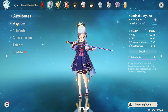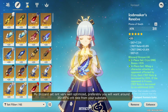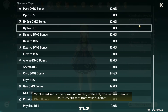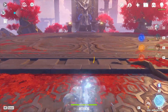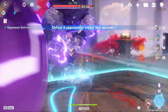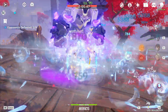Moving on to artifacts — everyone says Blizzard Strayer 4-piece is best in slot, but that only applies to freeze teams. If you are playing a melt team, Blizzard Strayer with Gladiator's Finale will be a better option. For stats: ATK% on your timepiece, Cryo bonus damage on your goblet, and crit damage on your circlet for Blizzard Strayer freeze teams. On a melt team, your circlet will be crit rate or crit damage depending on your weapon. Blizzard Strayer is strong but struggles against enemies with elemental shields that aren't hydro — the set effect doesn't apply and Ayaka is left with very low crit rate until the shield breaks.